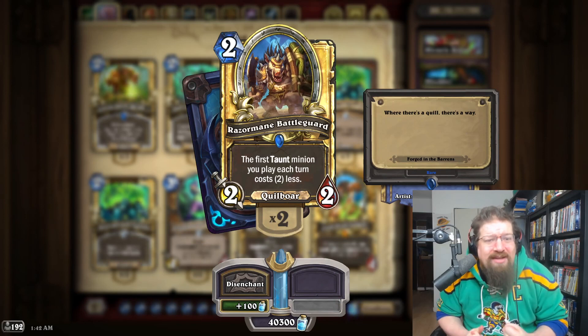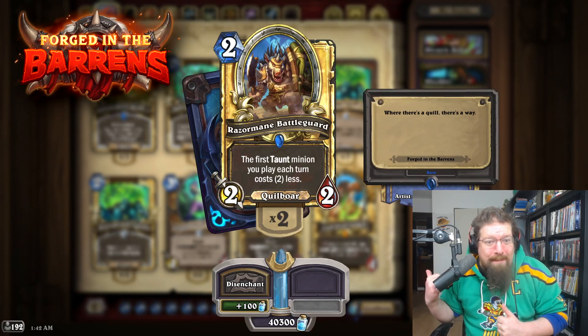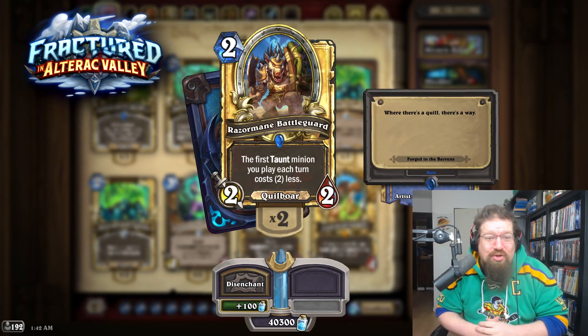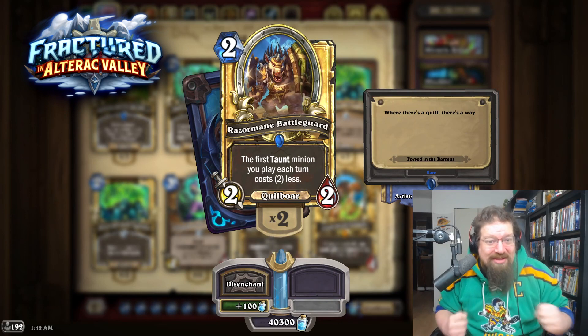The three expansions that will be rotating alongside their corresponding minisets are Forged in the Barrens, United in Stormwind, and Fractured in Alterac Valley. We're going to go through all the cards — and there's a bunch of them — so let's hit that list.